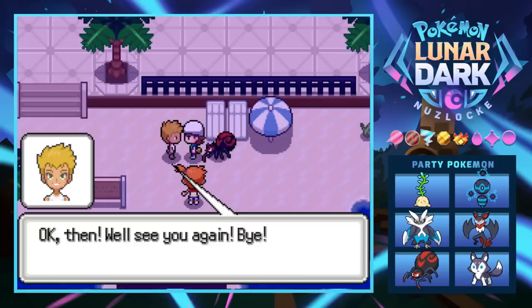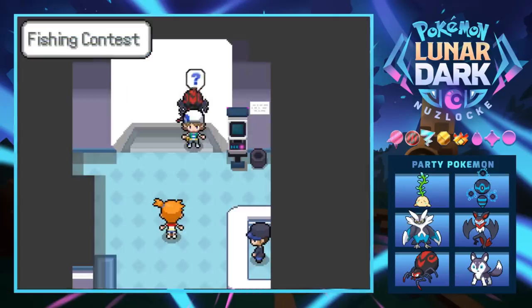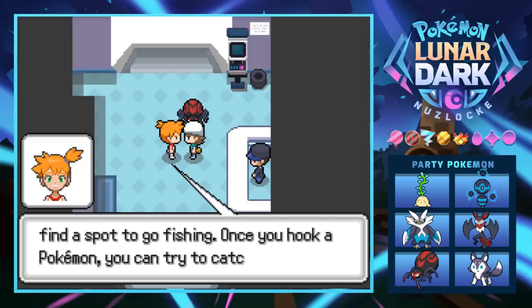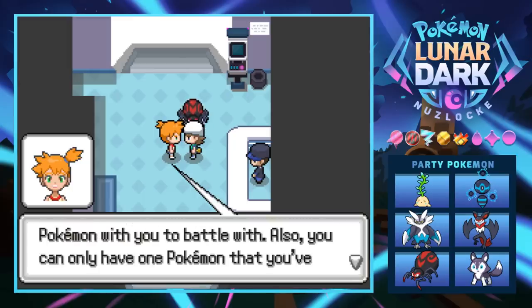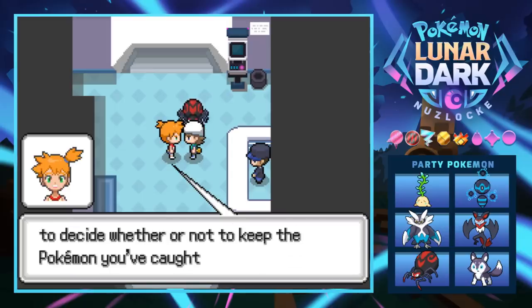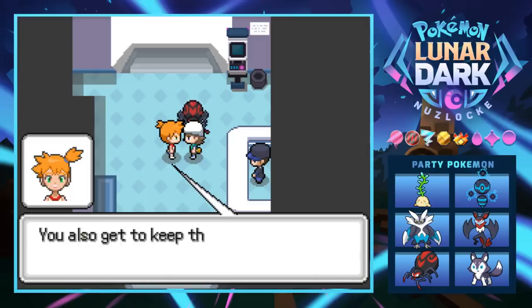She suggests watching the fishing contest together and will show us how it works. We follow her to the gateway for the fishing contest. The rules: enter with one Pokemon, receive 30 fishing balls, find a spot to fish, catch a Pokemon using battle. You can only have one caught Pokemon at a time — replacing is allowed. This fits our Nuzlocke rules. The trainer with the best caught Pokemon wins a prize.